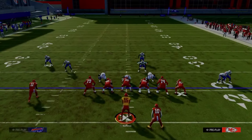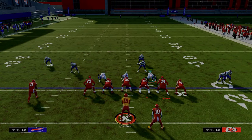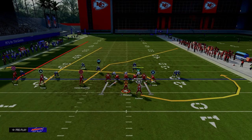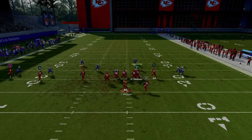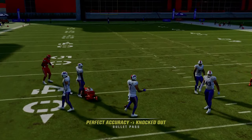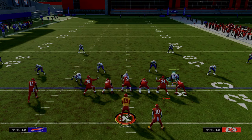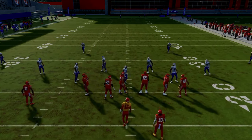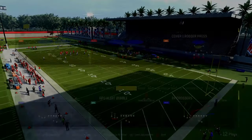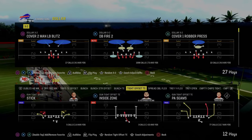Moving these guys over so that you're capping receivers — in the real world they call this capping receivers — means you're capping the receiving threats they have. If that's a mid-zone KO you've got a real good chance of knocking that ball out. The last formation I wanted to cover today in terms of understanding why and how this works is the tight formation.